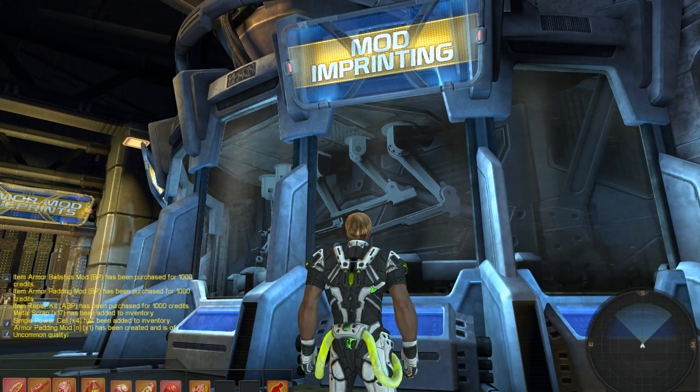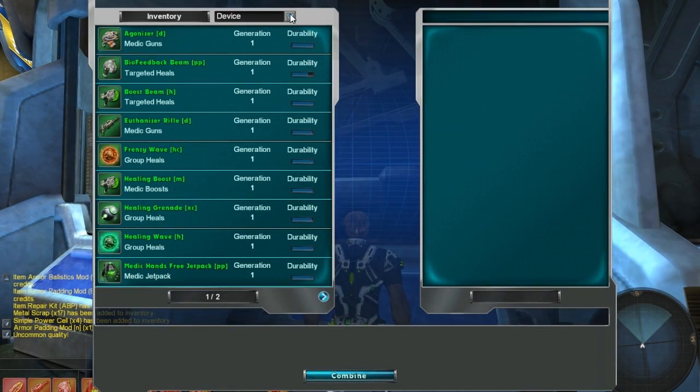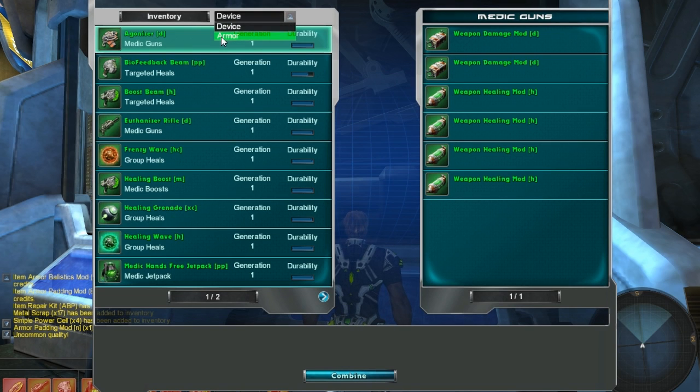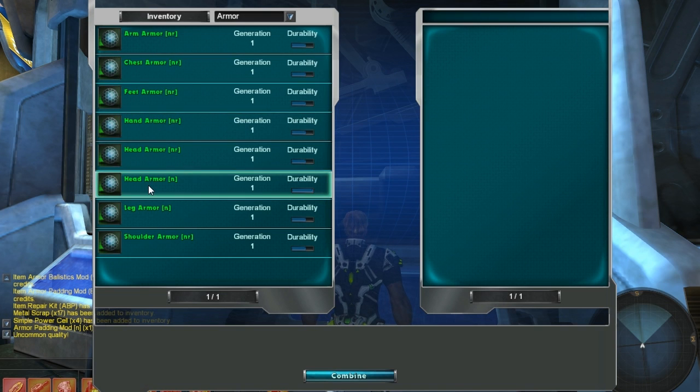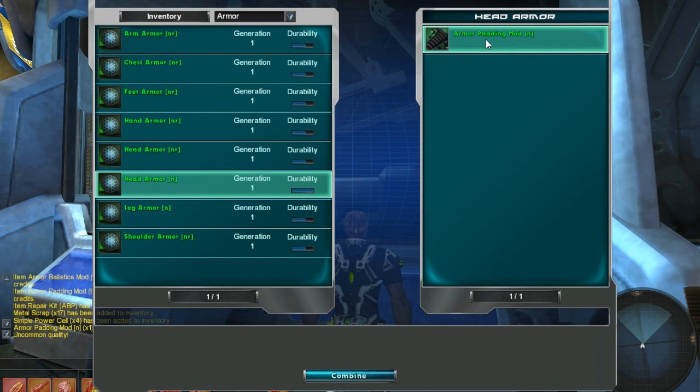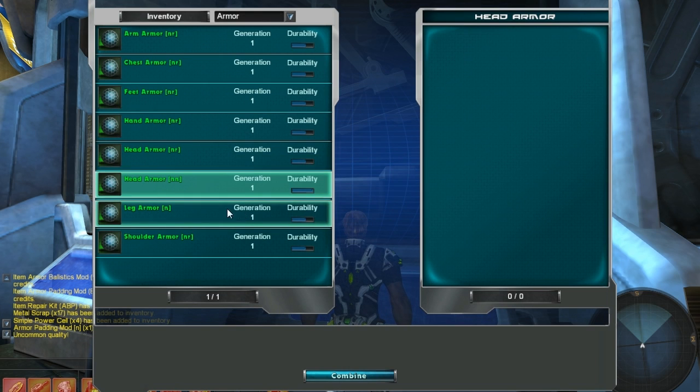At the mod imprinting console, I want to use the mod I just crafted. Since it was an armor mod, I need to set the appropriate filter first. I'm selecting an uncommon armor on the left side of the screen that doesn't have an additional mod outside of its inherent mod. Now I'm selecting the newly crafted mod on the right side of the screen, and I hit the combine button. I didn't make a mistake, so I'll click yes in the confirmation box. Now that the mod has been applied to my armor, I need to equip it.